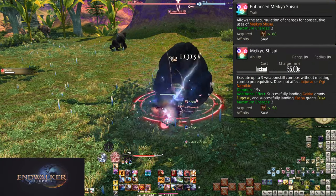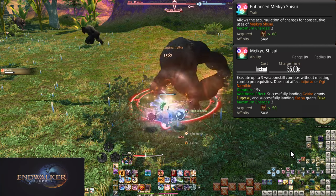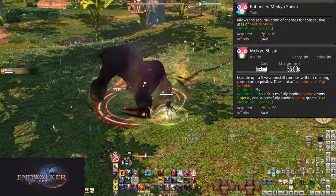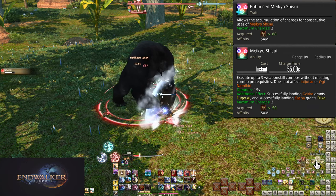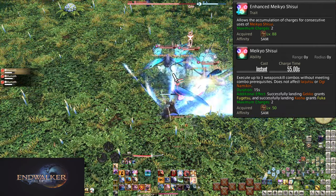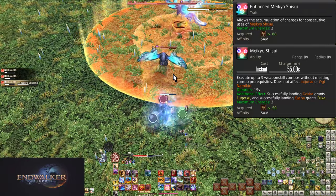Level 88 Enhanced Meikyo Shisui: similar to Enhanced Tsubame Gaeshi, Meikyo Shisui now has two charges. The cooldown is 55 seconds, but we're still mostly treating it like a 60-second cooldown for the perfect loop. This massively speeds up openers — we can get 6 Sen without a combo, which is a Midare, a Higanbana, and two-thirds of the Sen for the next Midare. In AoE, that's 3 whole Tenka Goukens. Double the usage means faster bursting.